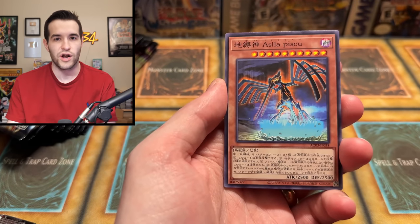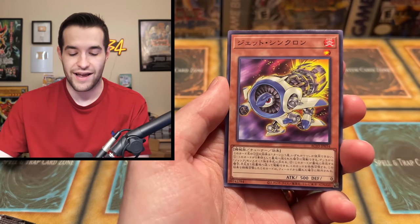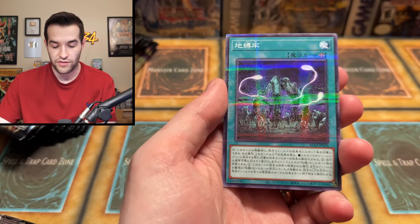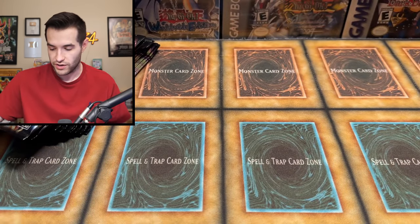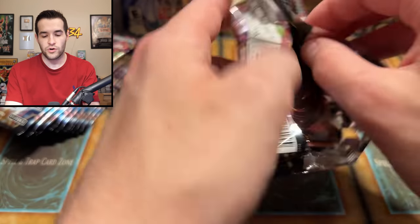There's an Earthbound Immortal. I'm not going to try to remember the exact names for those Earthbound Immortals because they are insane — even when I have them in front of me, it's tough. Jet Synchron, and then another Parallel Secret Rare. We also have Brothers of Legend — sorry, not Brothers of Legend — Battles of Legend — coming out for our 25th, with 20 different Quarter Century Rares in that one.